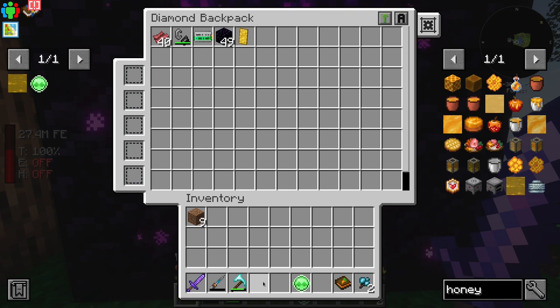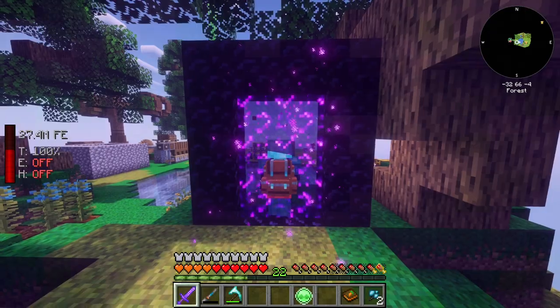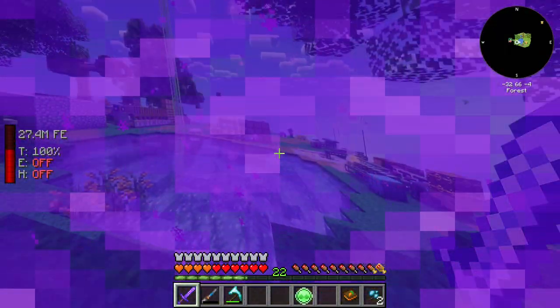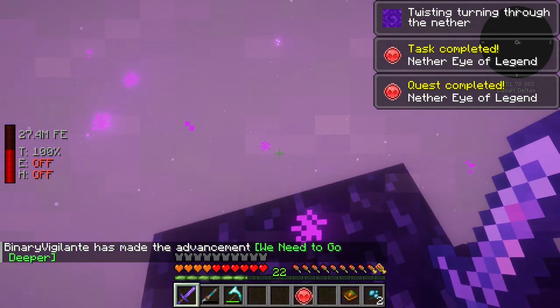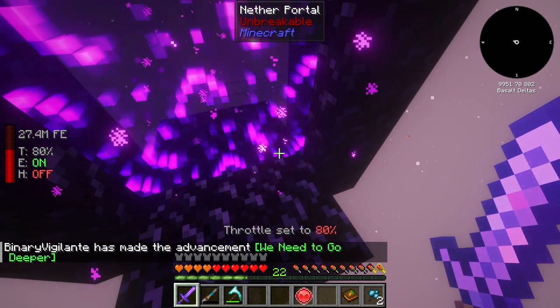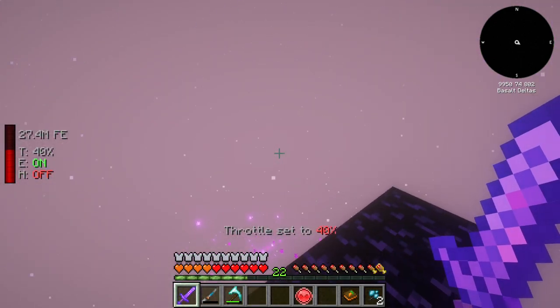I have the eye of legend ready — it should turn into whatever the red one is called. Let's light the portal; I have extra obsidian just in case. Let's go through and see what's on the other side. This is going to be interesting and potentially dangerous. I'm not sure what to expect with one of these nether villages. I should probably enable my engine and decrease the throttle to something more manageable.